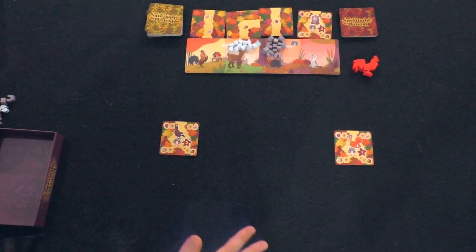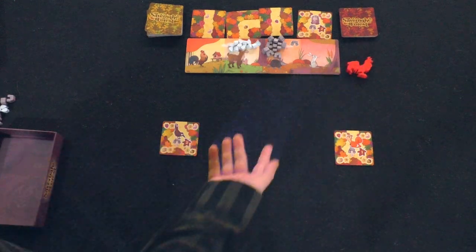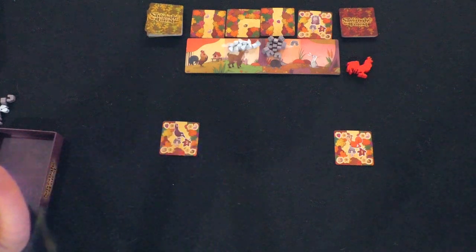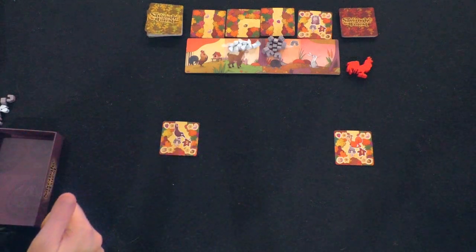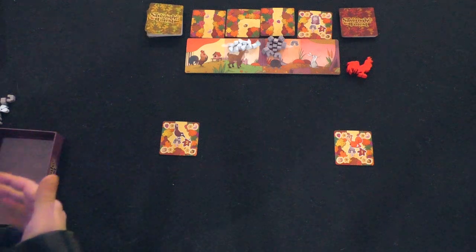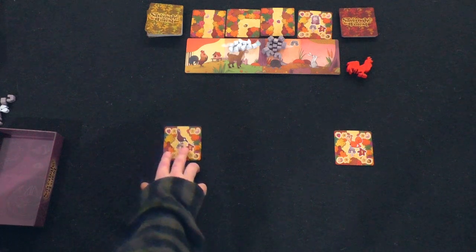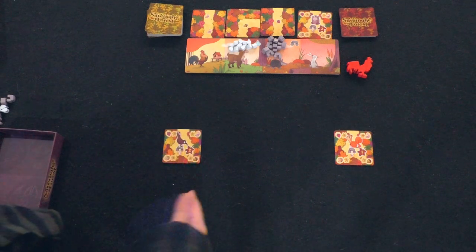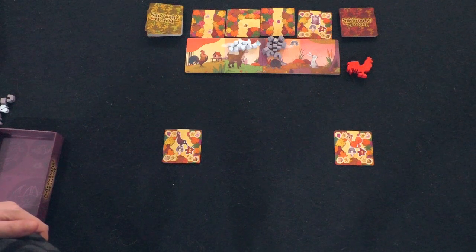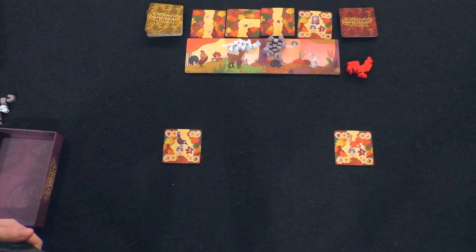On a player's turn, the game is played over rounds. Starting with the person holding the rooster, they're going to draft one of the cards from the array. They do not refill automatically, so remaining players will be forced to pick whatever's left. You add it to your tableau and it must be placed adjacent to an existing card — a lot similar to King Domino and other tile-laying games.